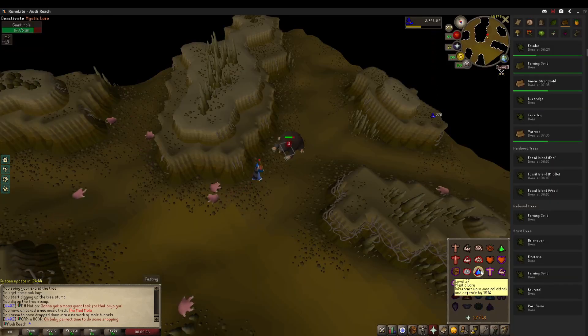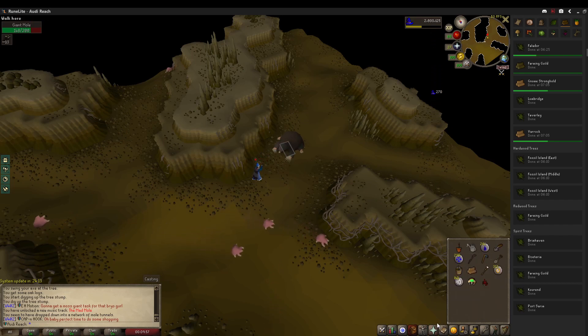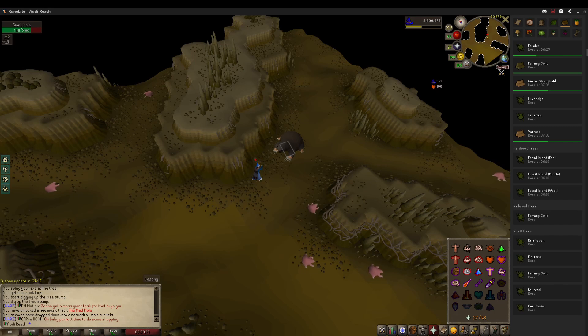Just killing the giant mole for the task completion, and I just want to show you how long this actually takes even with the mage relic for increased accuracy. We are using Firebolt and flicking Mystic Lore with the mage relic, but we're just not hitting, so it's something to come back to when we have a higher spell and maybe actual damage. I'm just doing this while I'm waiting for my tree to grow, so I can do that before I go to work.